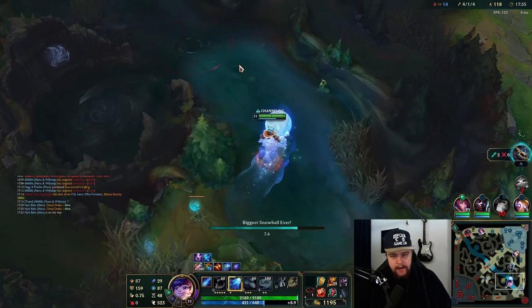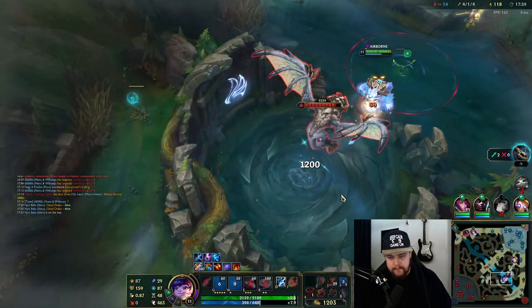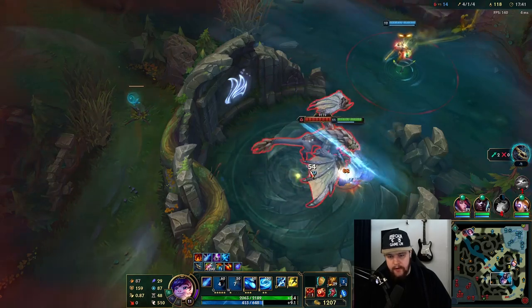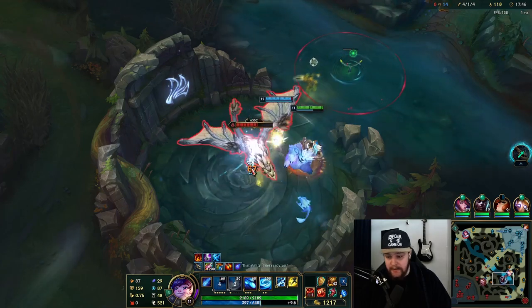That's an absolute lack of map awareness from Miss Fortune. I don't know why she wanted to suicide for Yuumi either. But I forced Kayne out so we just go for dragon now - it should be fine. 2400 damage on my smite now, so it should be very easy to get this. Just need to make sure I don't misclick again.